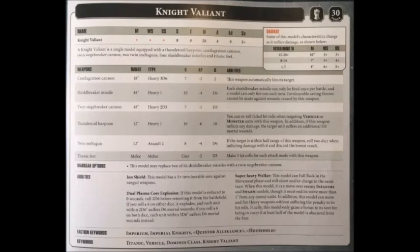The Shieldbreaker missiles are very nice — 48-inch range, heavy 1, strength 10, AP-4, damage d6, and they ignore invulnerable saves. The downside is that you can only launch one per turn, so with 4 of them you'll only fire 1 a turn until you run out on turn 4. I'd much rather have the Twin Siegebreaker cannons firing for the entire game and just take the additional missile shots on turns 1 and 2. Upgrading costs 11 additional points, and I would recommend doing this all the time. With a Valiant, you can't necessarily expect it to live the entire game anyway, as you're throwing it towards the enemy and it's quite likely to die before turn 3.